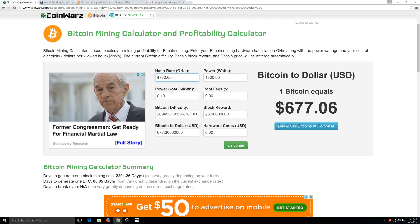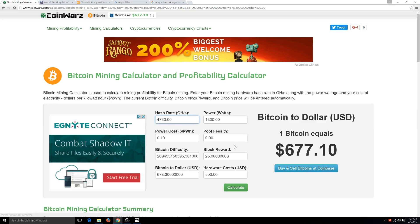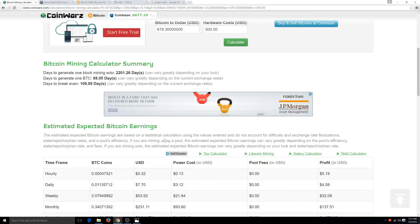This is the dollar amount and this is your hardware cost. We're going to run through a lot of scenarios to help give you a good broad idea of whether this is going to be profitable for you. One Antminer S7 costs about — let's put in $500 here. Click Calculate and scroll down.